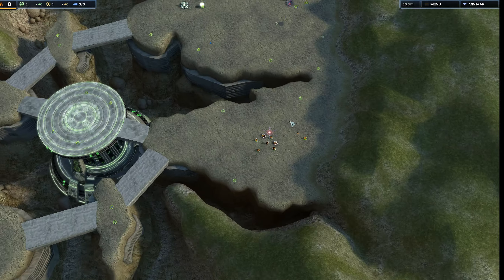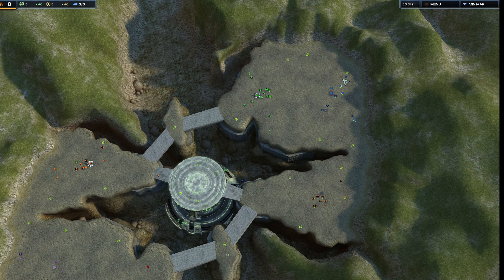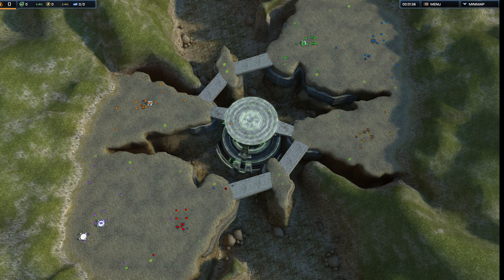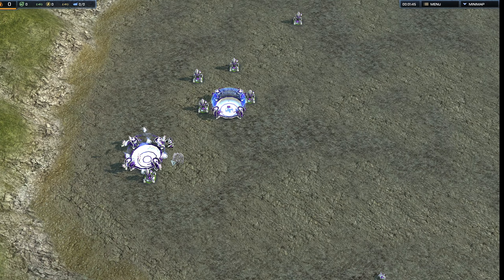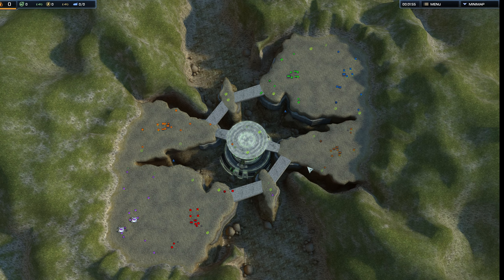Alpha Hex is going for a triple research station — he's probably going to go for structure cost reduction, probably the same for Nuclear. Nuclear has gone for a quick air factory to get a scout out. Fortuna has skipped a research station and gone for two air factories, so he'll have a bit of an air advantage early on. Probably not a big difference, but it does matter.